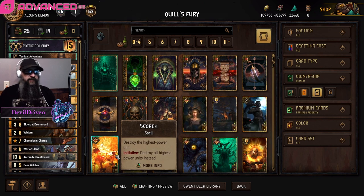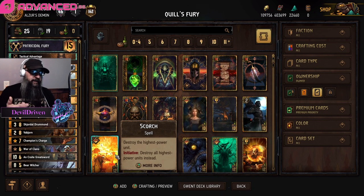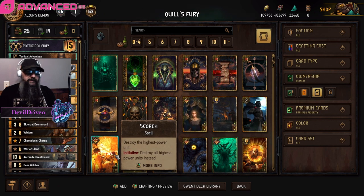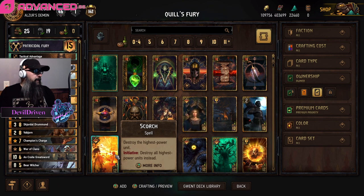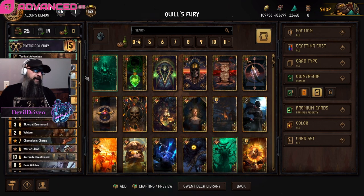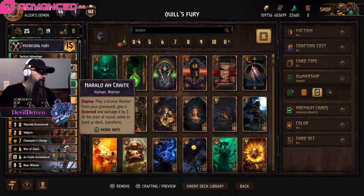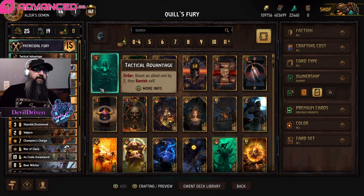Skellige is always a good pick when you're ranking up. So if you guys are looking for something to play, give this a go - Quill and Lance created this really cool list. It's not Lippy so I'm sure people will rejoice on that. Some of the keys to the deck - having last say with Herald, even if you go down a card and you have Herald and Leader, it's still just a huge swing.